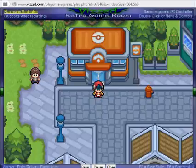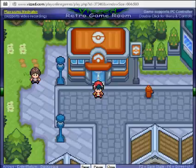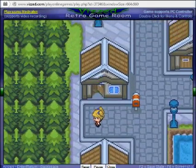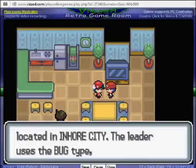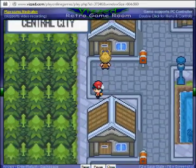Hello, what is going on guys? My name is Zouche and we are back with some more Pokemon Light Platinum. In the last episode, I basically just did a little intro, talked to you guys a little bit about me because this is my first walkthrough. We basically find out that Team Steam — the enemy team in this game — is going after the legendary Pokemon. So we made it to Central City.